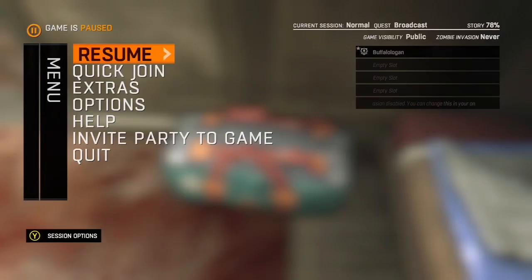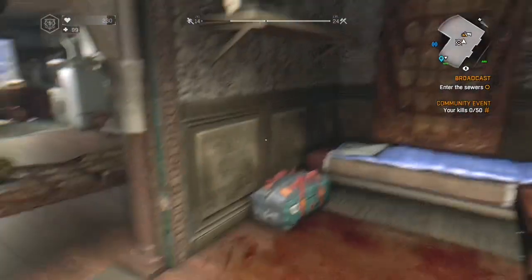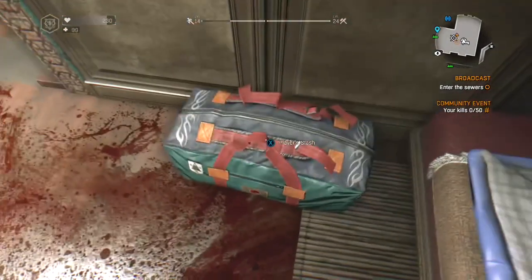Hello, this is my Dying Light solo duplication glitch. So for this, it doesn't matter where you're at — just be hovering over your bag and go to QuickJoin and just let it sit.